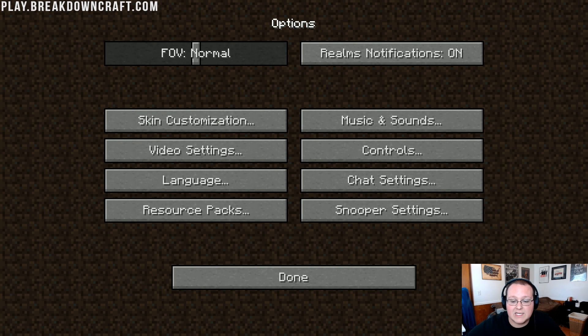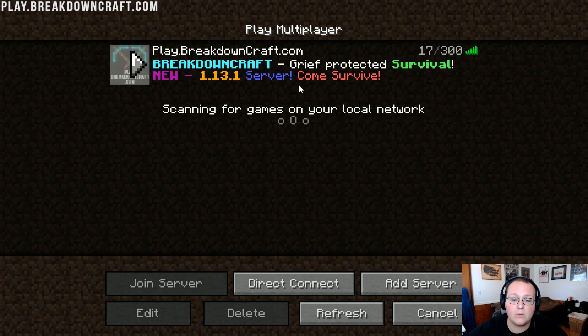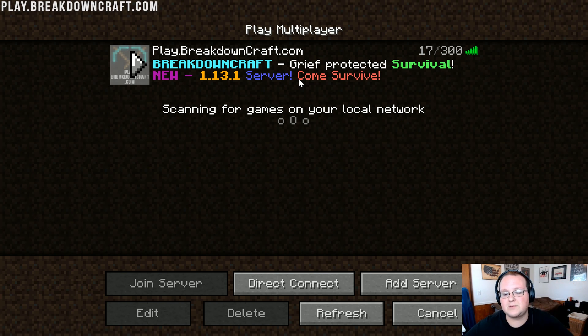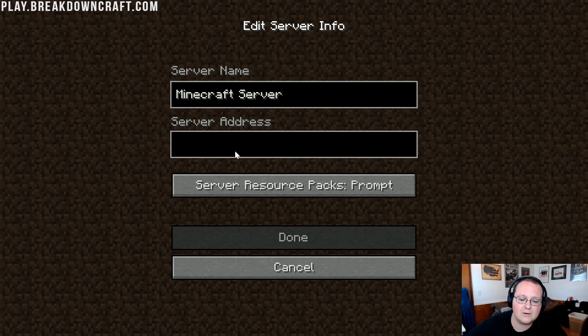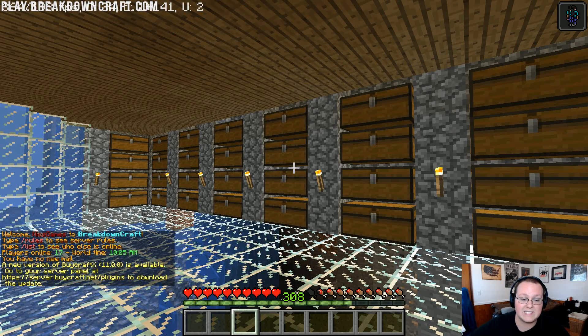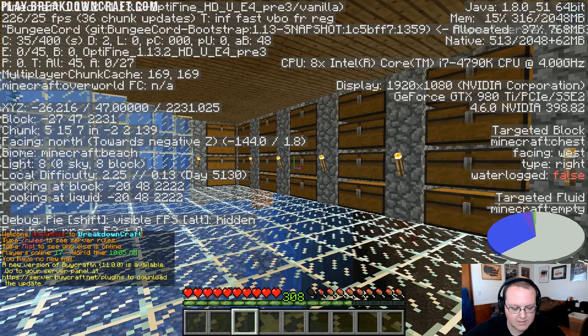Let's click Done with no texture pack — it'll reload Minecraft as it removes the texture pack. Now we click Done and log into play.breakdowncraft.com — the best Minecraft 1.13.2 server out there. It's got survival, and Skyblock launches this month, so come play with us. Let's see what our FPS is up to. Looking up in the top left, we're now standing still getting 300 FPS on the high end — it was at 400 when we first joined. On the low end, we're getting around 200 to 150 FPS.